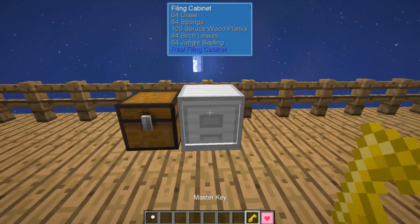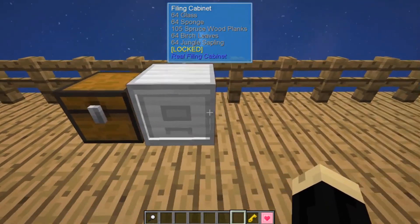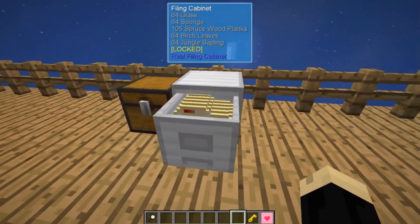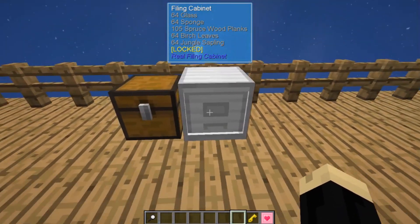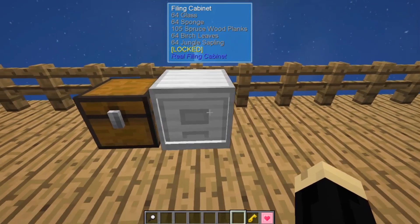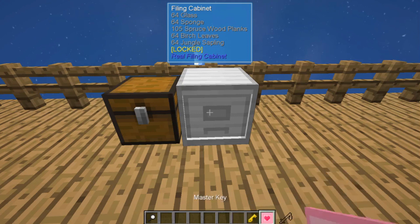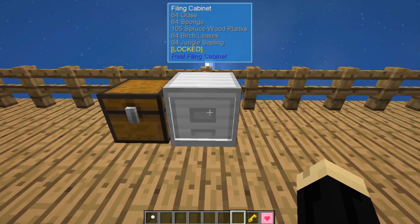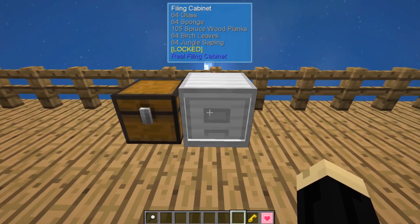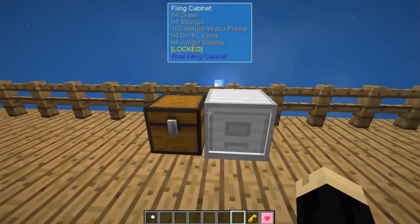A master key locks a filing cabinet. If this was on a server and I were to lock it, no one else would be able to open it and get any of this stuff out — even breaking it. The key's purpose here is really about how your living filing cabinet works: if you have it unlocked, the little guy is just going to kind of stand there, but if you have it locked, it's going to follow you around wherever you go.